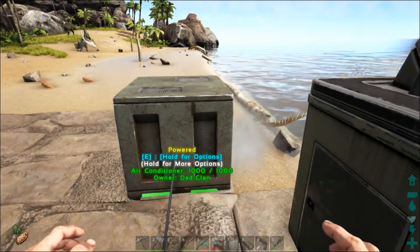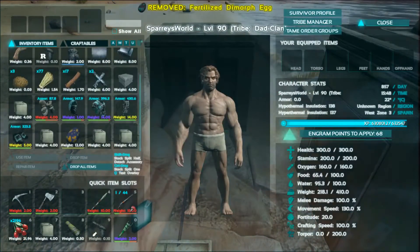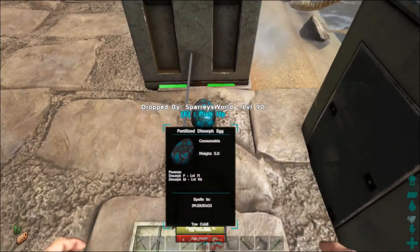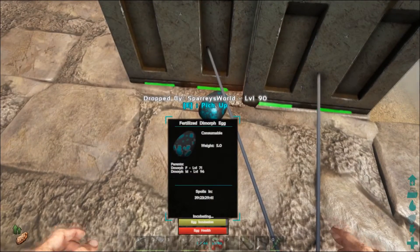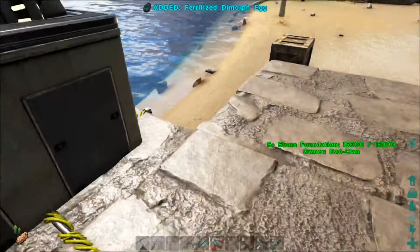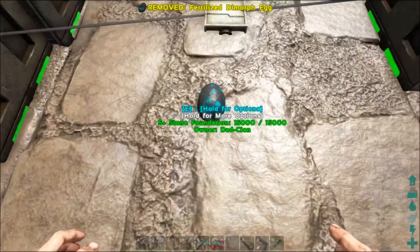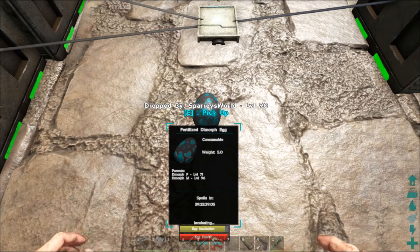Now for the aircons - let's see how many it takes for the hot egg. Nope, one aircon is too cold. Two aircons - it says it's incubating, okay, that's interesting. I think we're right on the border though, so I'm going to put a third one down. Yeah, there we go, right in the middle, no problem incubating. I think it's fair to say they're about equal between the Dimetrodons and the air conditioners, which has surprised me, I'm not going to lie.